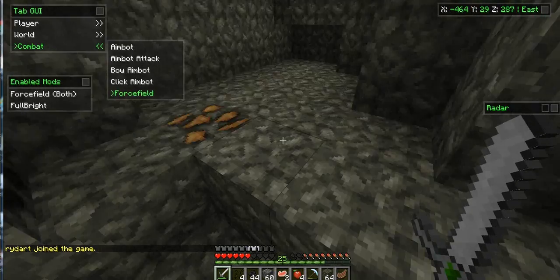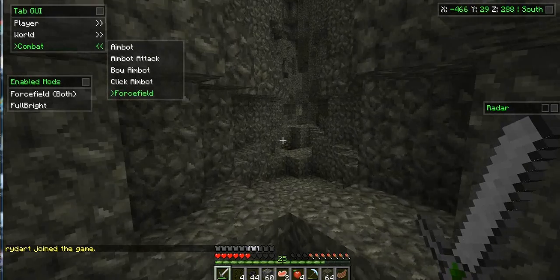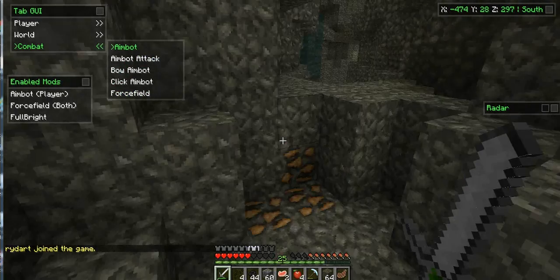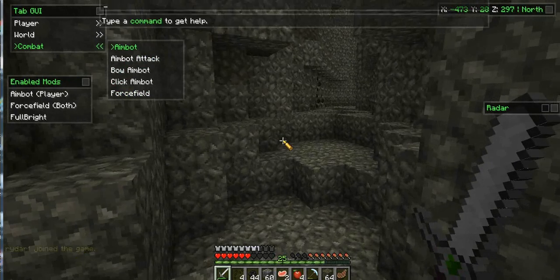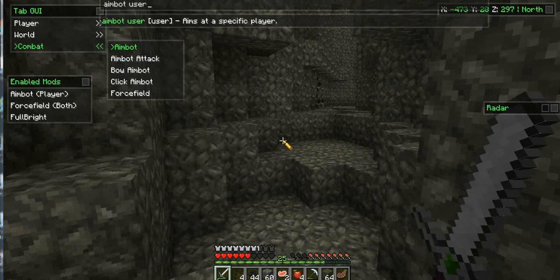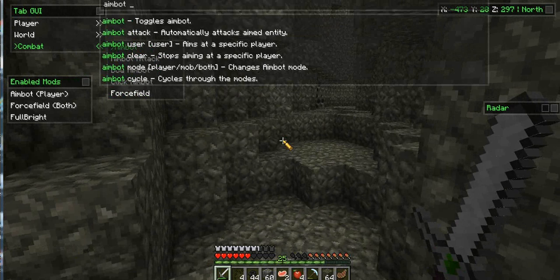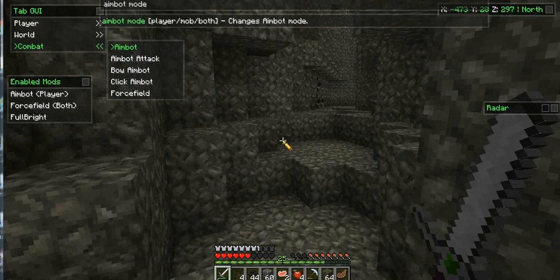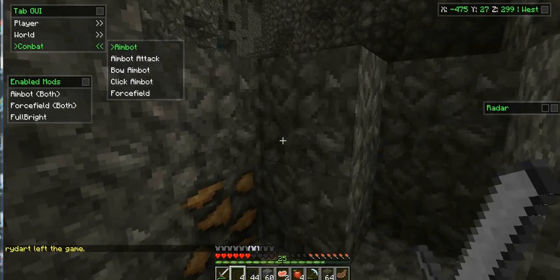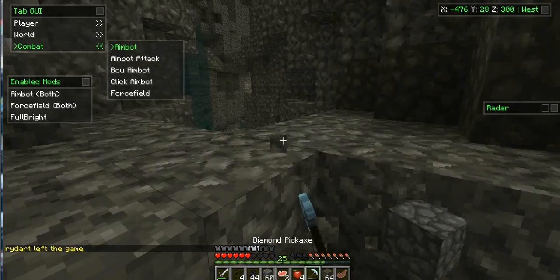First, we'll just go through combat. It's an aimbot — it aims at mobs or players. You can change it. When you click U and type in 'aimbot', it says user, or you can aim at a specific player. You can cycle through the modes by typing 'cycle', change the mode to both. Aimbot has mobs and players. So that's one good thing.